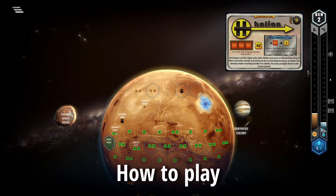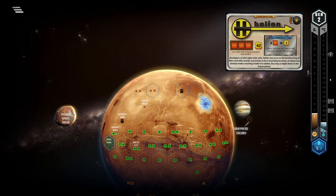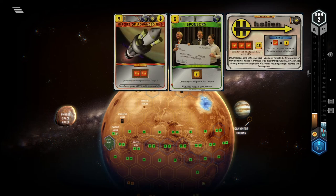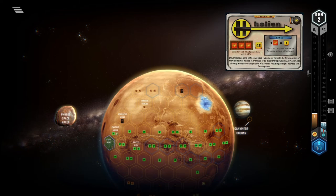Helion's ability lets you use your heat as MC. The thing is, heat is more valuable as heat than it is as MC. Increasing the temperature with heat is much better than using it to play cards. A standard project asteroid costs 14 MC while a temperature step just costs 8 heat. Even if you think this is an unfair comparison, compare Sponsors to Import of Advanced GHG — both give 2 production but the latter is more expensive.